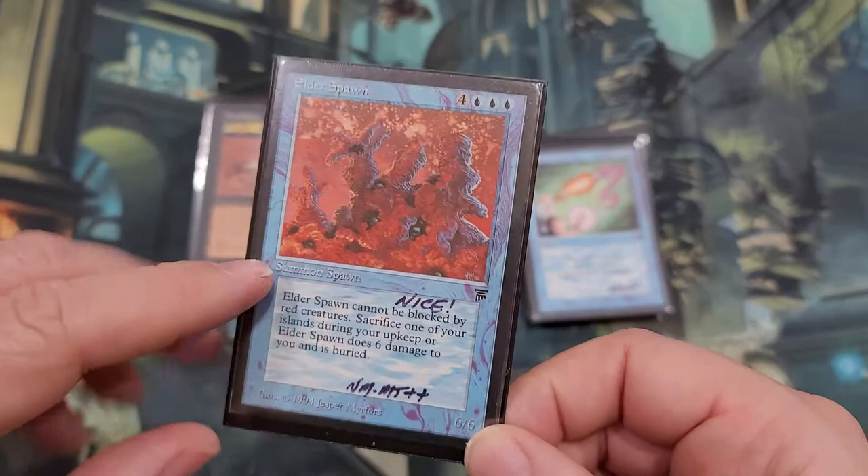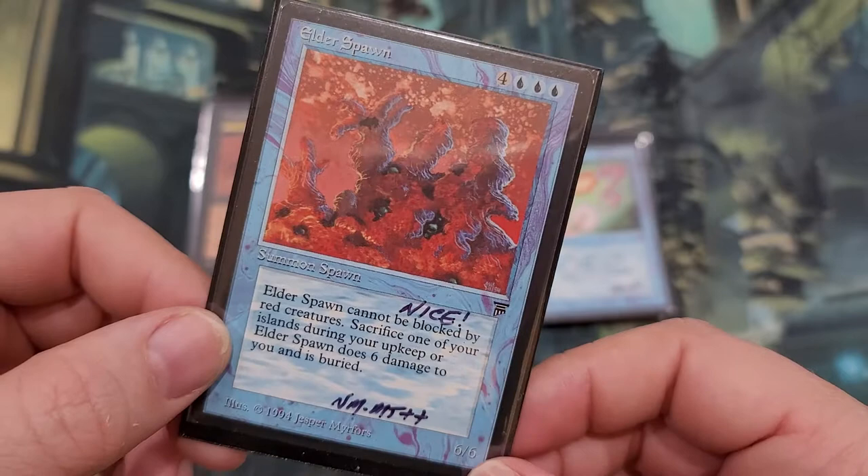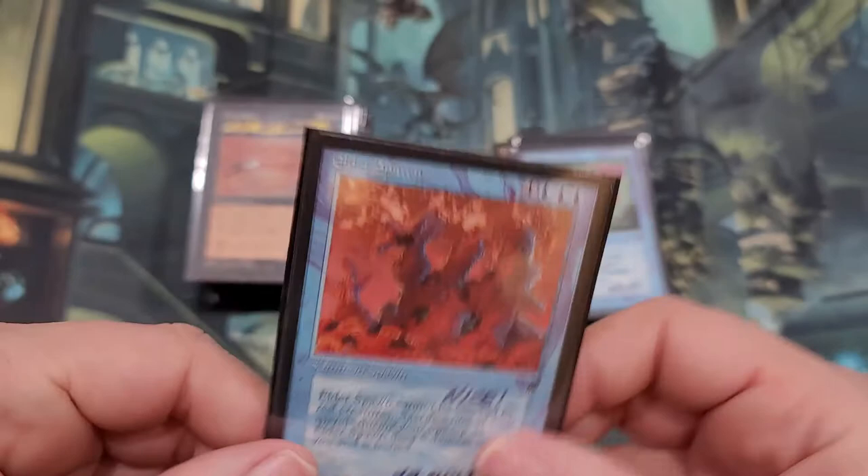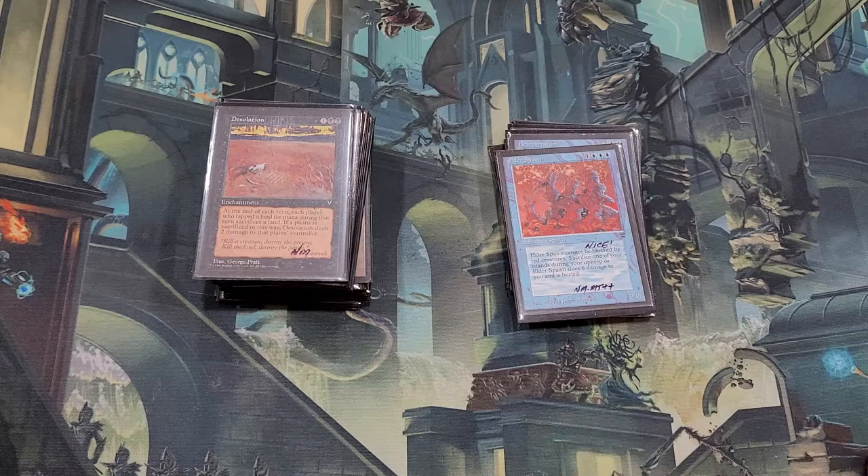This one I know was reprinted in Chronicles or Fourth Edition, but this is the original Legends copy in English. He can't be blocked by red creatures; you sacrifice one of your islands during your upkeep or he goes away. Honestly, it's not a good card — I wouldn't put this in a deck — but it is going to go in the Legends collection. More of these types of cards.